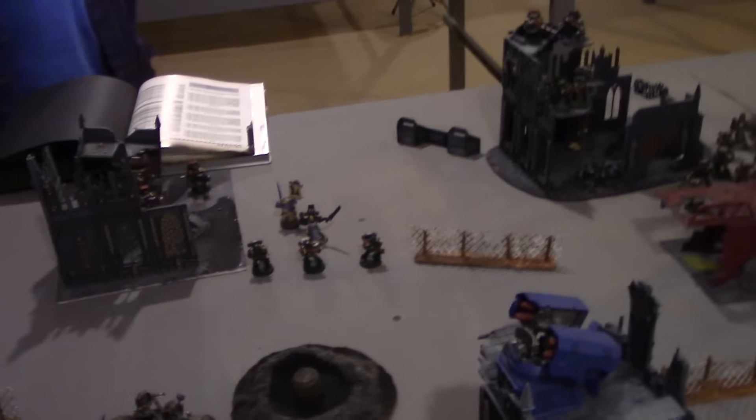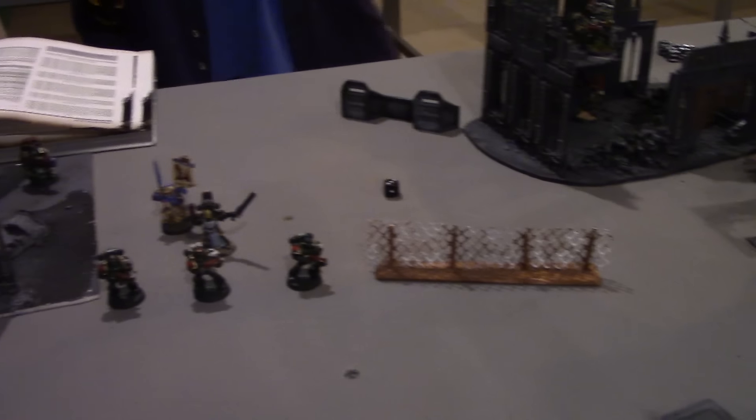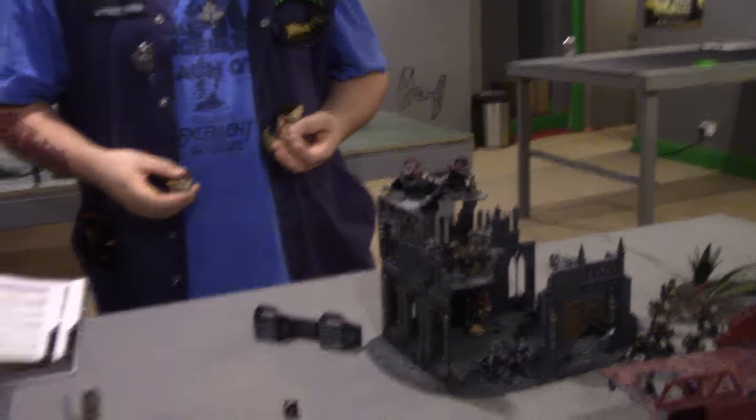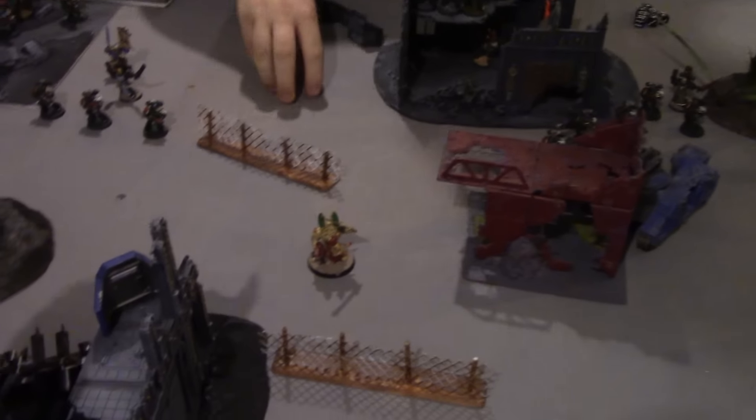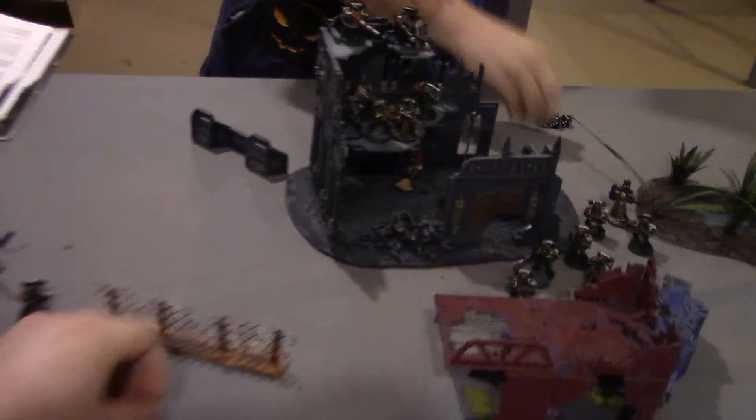Turn two, Dark Angels. First we check for reserves. Rolling for Deathwing — it's a three, so yes, they're coming in. We quickly place them with a scatter roll — direct hit! Now we have some Deathwing Terminators threatening the poor Death Dread. There are Mega Knobs inside it as well.